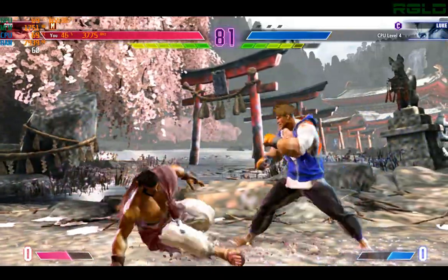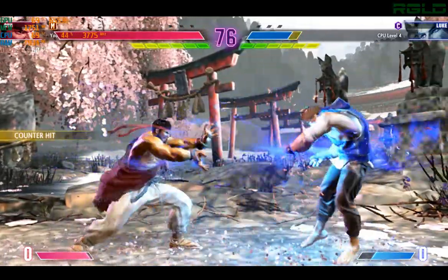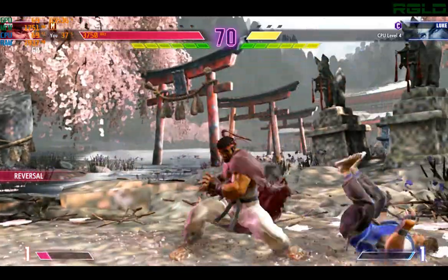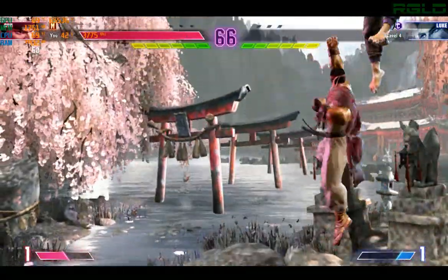Player one with the life lead. They've got a small lead but it's not over. Throws a fireball, maybe as a simple zoning strat, then throws them to negate the block. Player two is almost dead, but some clutch drive moves and a few prayers could turn this around.